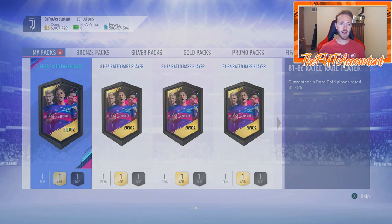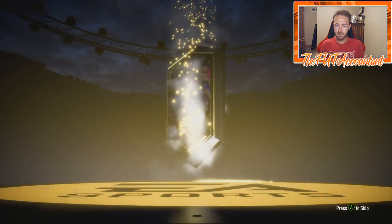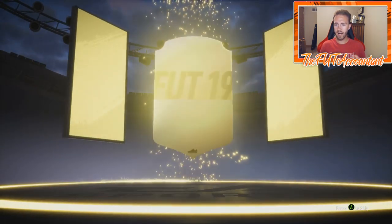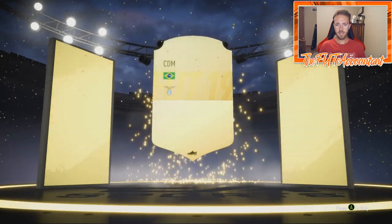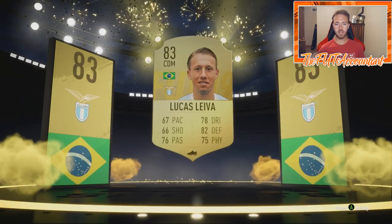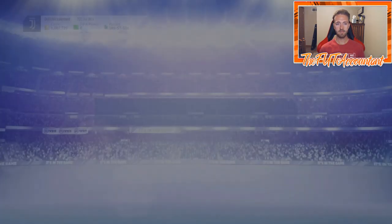Now into the 81 to 86 upgrade packs — in theory these have the least chance of getting a high-rated card unless you hit a special. First pack gives us Lucas Leiva, 83-rated. We'll take that and send him to the club.